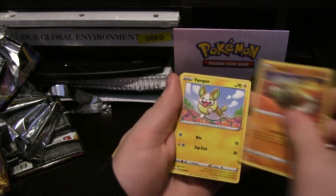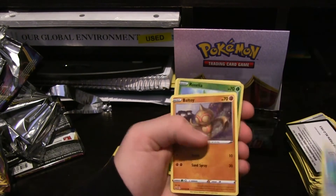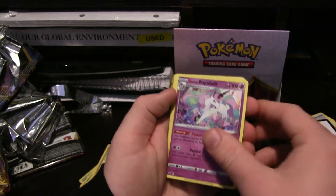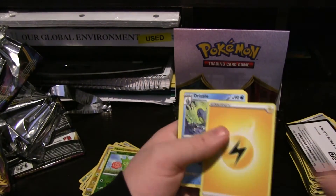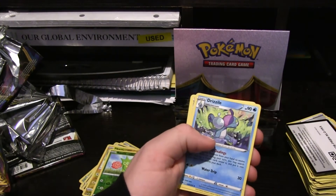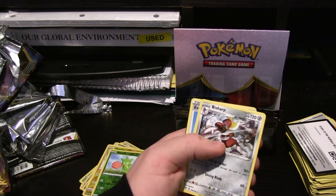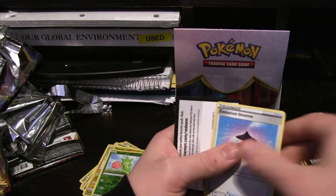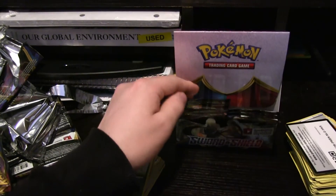Silicobra, Yamper, Krabby, Cufant, Baltoy, Hollow Roselia. My little Rapidash — which is nice, finished off a lot of the Galar lines. Energy, Drizzile. Wait, do we have the full line for him too? No, we've just gotten a bunch of Drizziles. Bisharp, Evolutionary Incense, code.